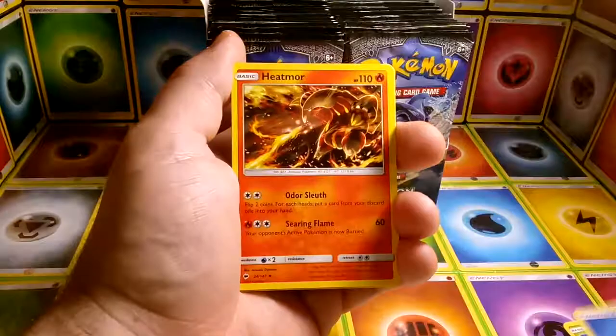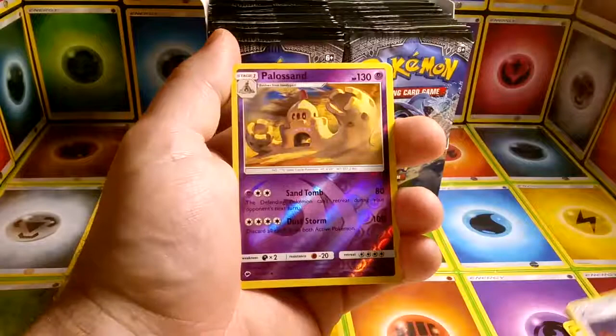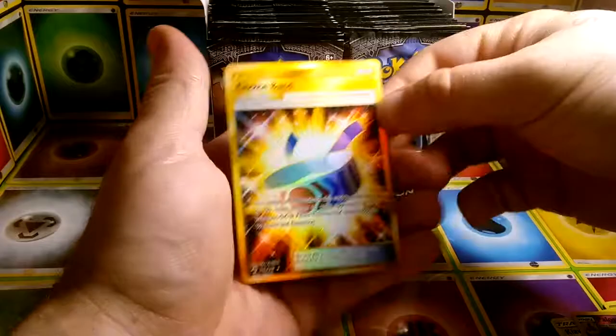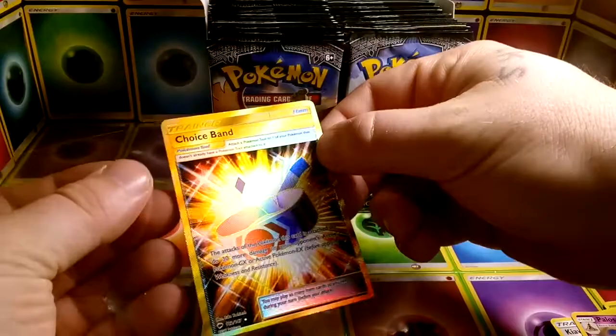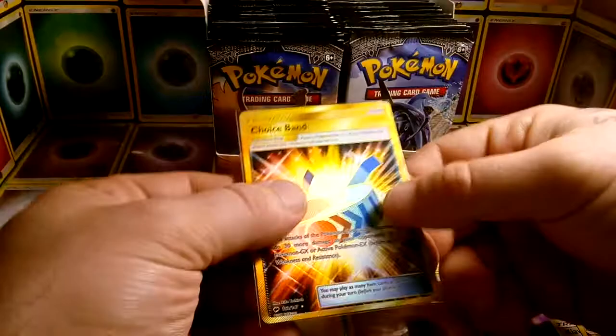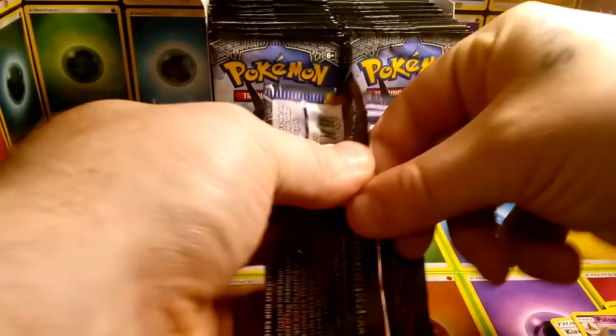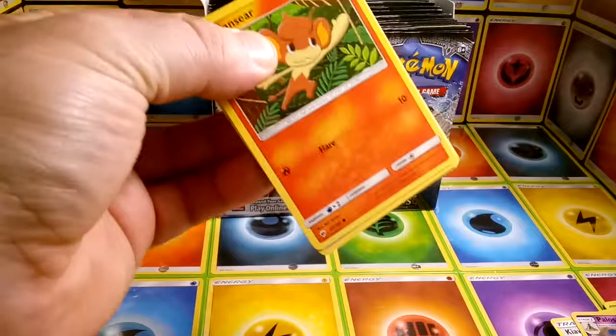Water Energy, Heatmore, Semisear. Reverse Palisand and — right off the bat, pack number one — Secret Rare Choice Band! Wow. Okay, let me go ahead and get that bad boy sleeved up. These are thick cards and they're in great shape. Moving on to pack number two. So already off to a better start than the last box we had.